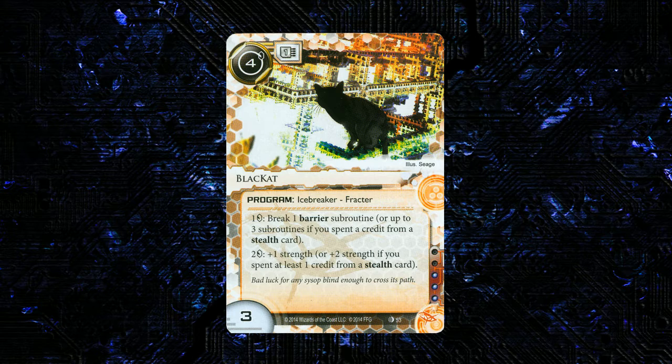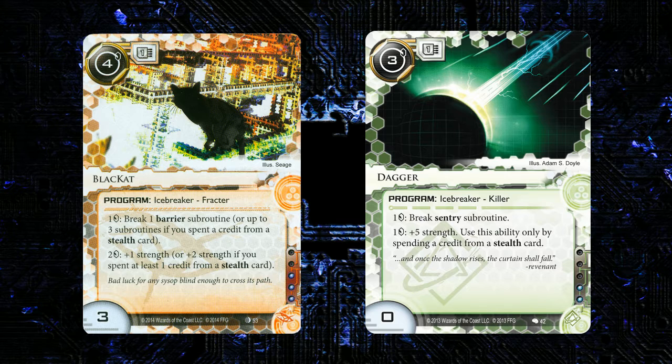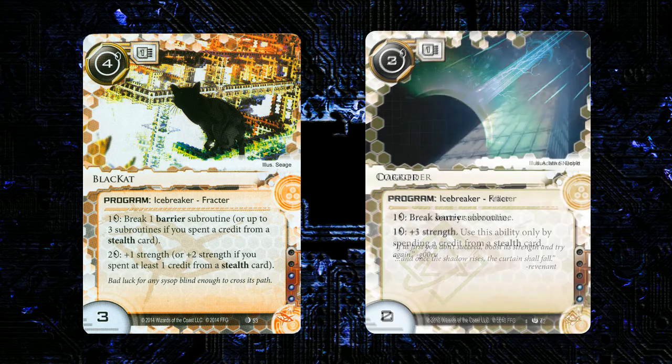It gets plus 1 strength for 2 credits, or plus 2 strength if you spend a stealth credit. The absolute first thing to talk about with Black Cat is that you can use it outside of stealth credits — it doesn't require stealth credits to break ice. That's really awesome. That gives the card a lot of flexibility over Dagger or any other stealth breaker that pretty much requires the stealth credits. If you have a stealth credit generator in your deck but haven't drawn it yet, Black Cat still does something. The stealth power of this card is substantially lower than Dagger, and having your stealth credits is going to be less relevant with this card than with some other stealth breakers. This is going to be a nice alternative to Corroder in a handful of decks.